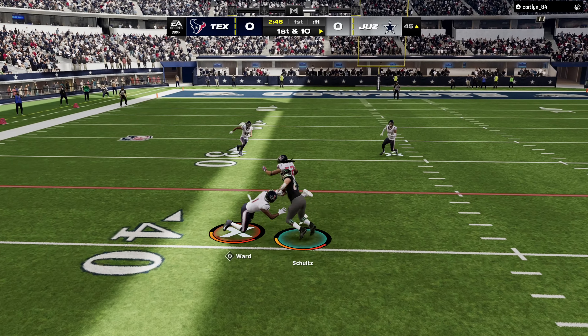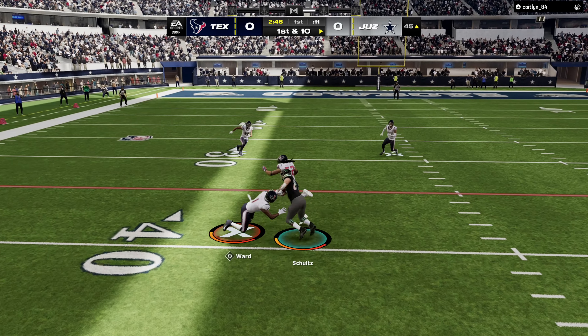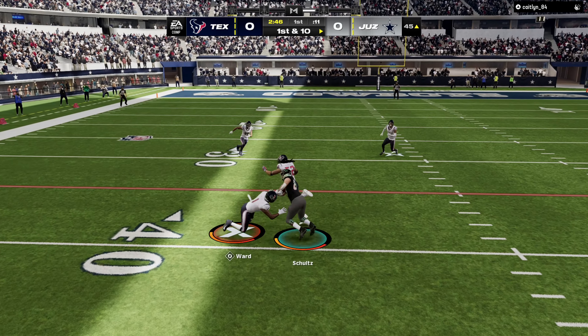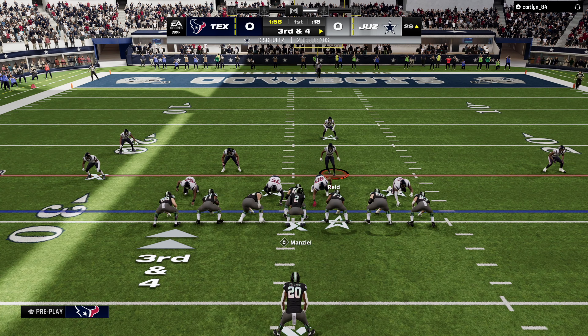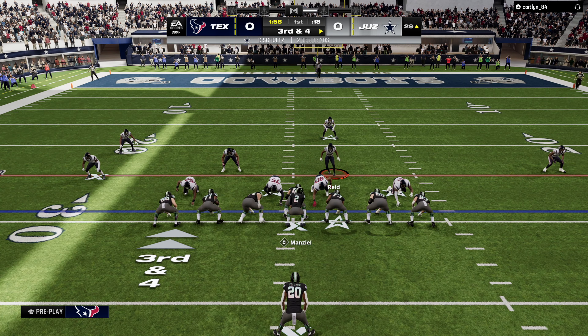Oh my goodness. Was that a good read, a bad pass, or a bad route? Nico Collins is only 90 overall. I keep thinking he's going to play like he does in real life, but he's only a 90 in this game. This game just subbed out my linebackers. Why did it automatically sub out my linebackers? Tackled — huge hit stick by Jalen Petrie — but where are my linebackers? This thing put in my backups. Why is this game putting in my backups without asking me? I think that's part of that update people were complaining about.